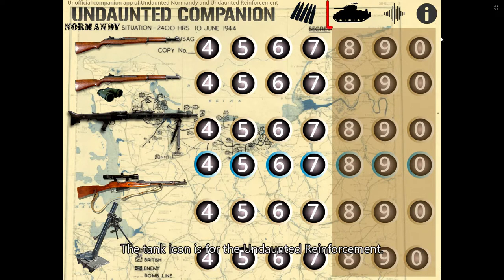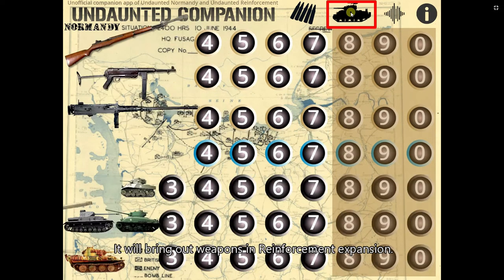The Tank icon is for Undaunted Reinforcement. It will bring out weapons in the Reinforcement Expansion. Let's click the Bullets icon to go back to the base game.